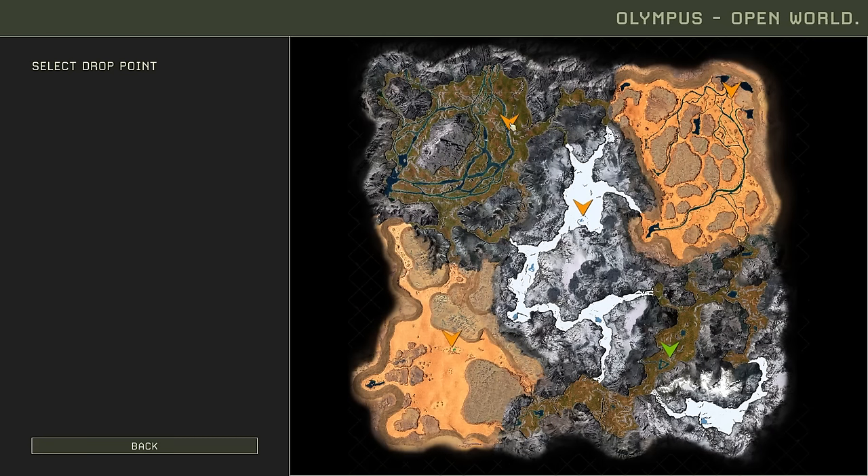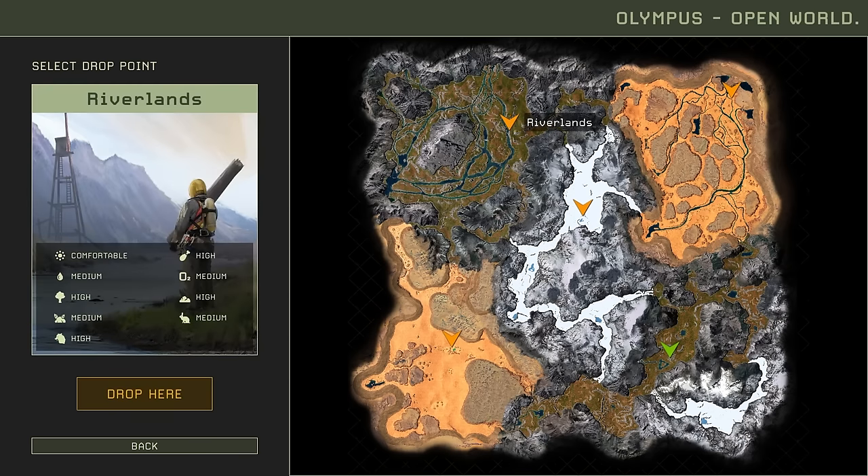Now you've got three options to pick from for starting positions. This was the original starting position, that's a bit more difficult. I'm going to start up in here - I quite like it up here. As you can see it's a comfortable environment: plenty of food, oxygen, rocks, things like that. Enough materials, minerals. Pretty good place to start.